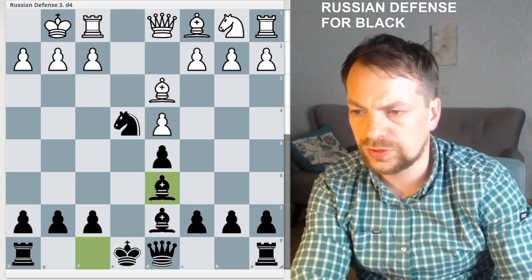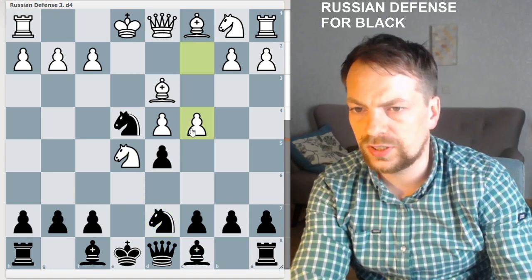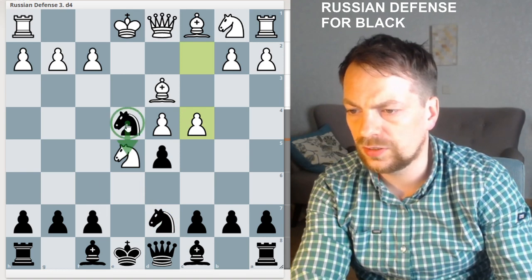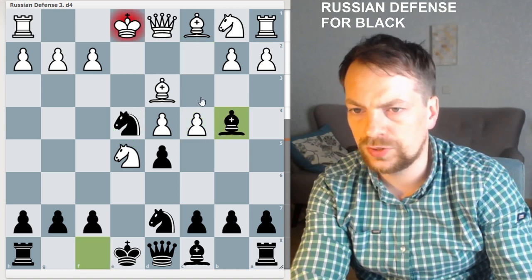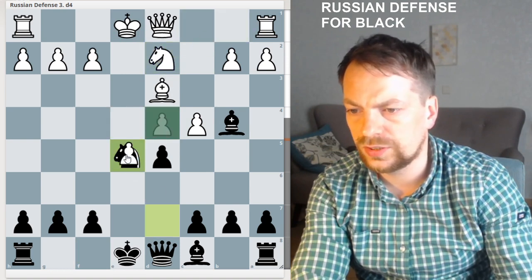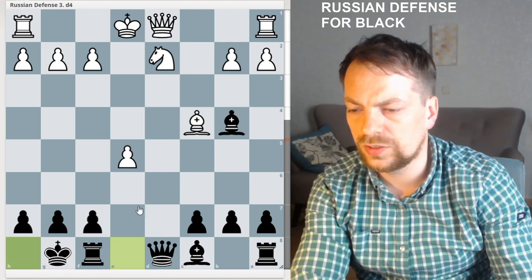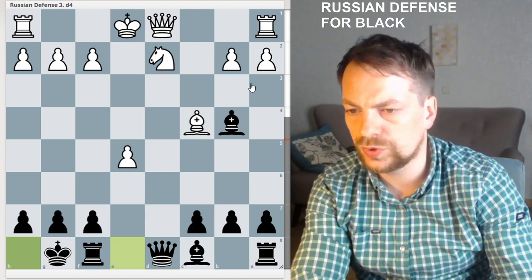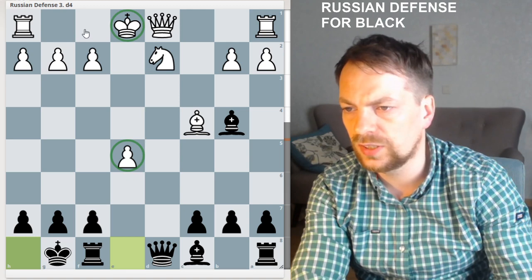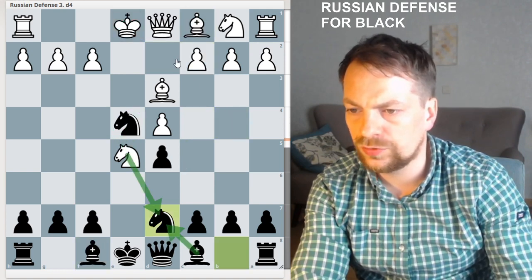So Knight to D7 and C4 — this is the idea to attack the Knight on E4. It's an outpost, but it's actually a mistake after Bishop to D4. Takes, takes, takes, takes, and Dxc. This position is much better for Black because we have two bishops, this pawn is awkward, and the biggest problem is that White still cannot castle because this Knight is hanging. So C4 is a mistake.